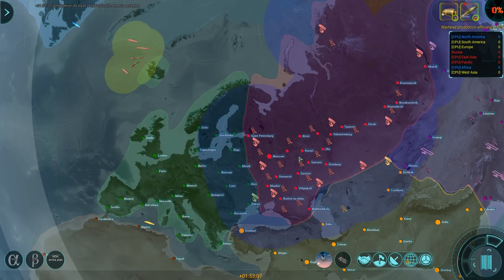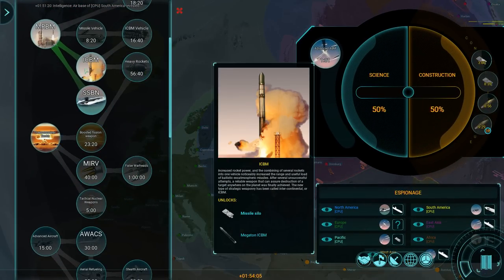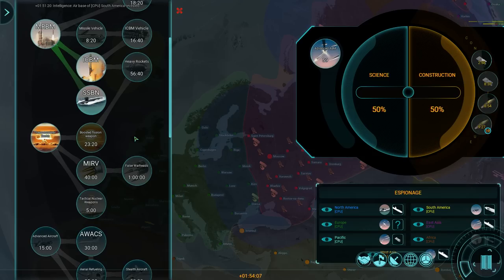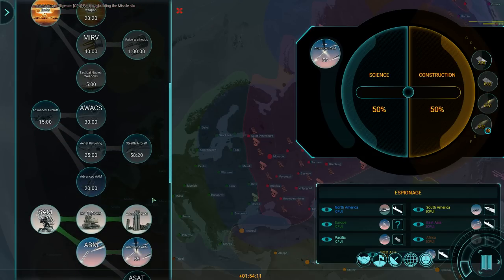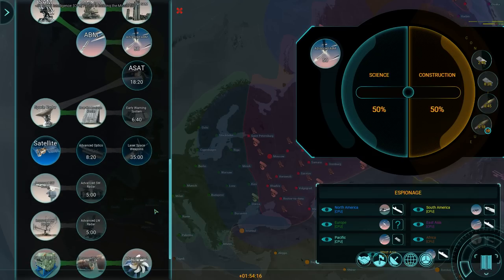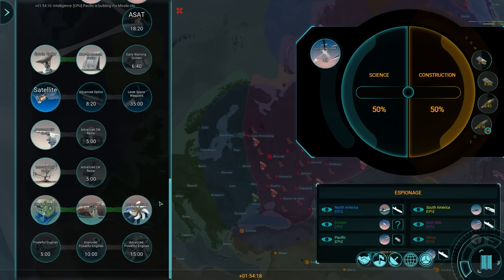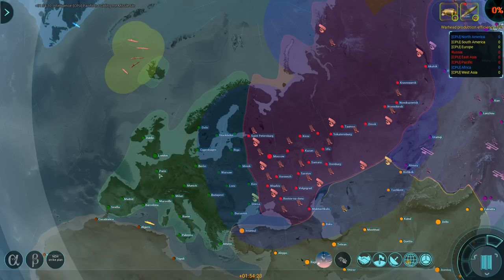So I'll have two missile silos somewhere between all of these SAM sites, and I'll have those SAM sites defend those silos. And once that is done, I'll be able to continuously launch a couple of nukes their way — their way being the US — up until the point where the US is no longer an actual threat.